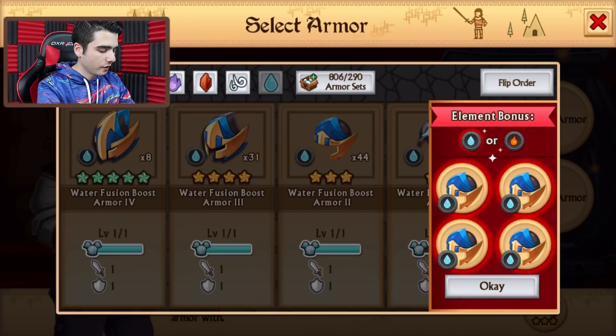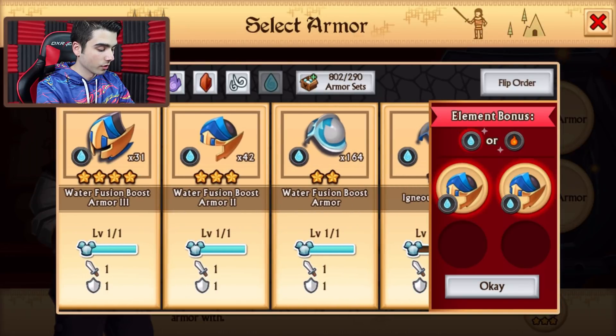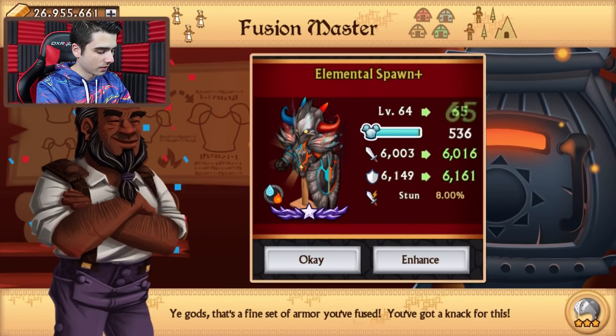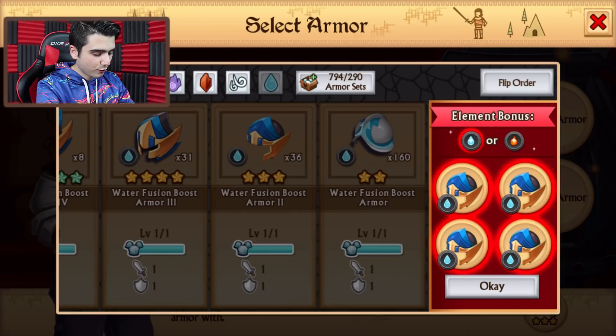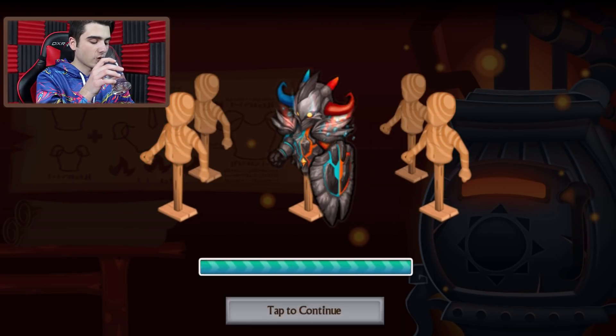So let's get this to level 50. We have the new look of the armor, which is quite nice. They give so much more XP — so 2,000 on this one over here. If I go back to the 2 star, as you see, 650 almost. Basically for the same amount of fusion boost — 4 three-star fusion boosts instead of 4 two-stars — I get 3 times more fusion boost, so definitely something quite nice.